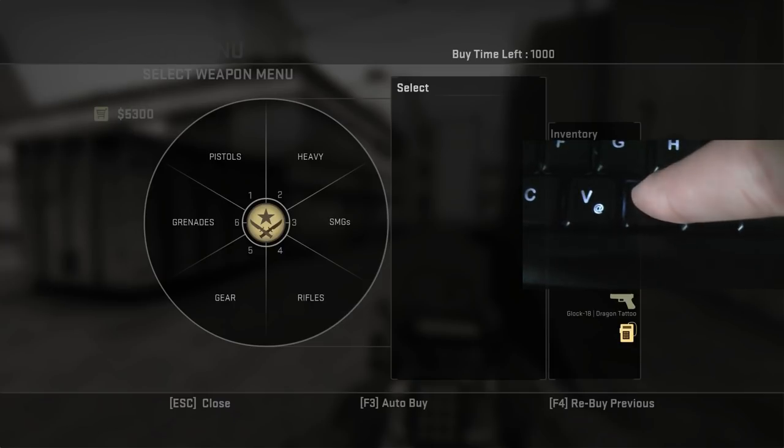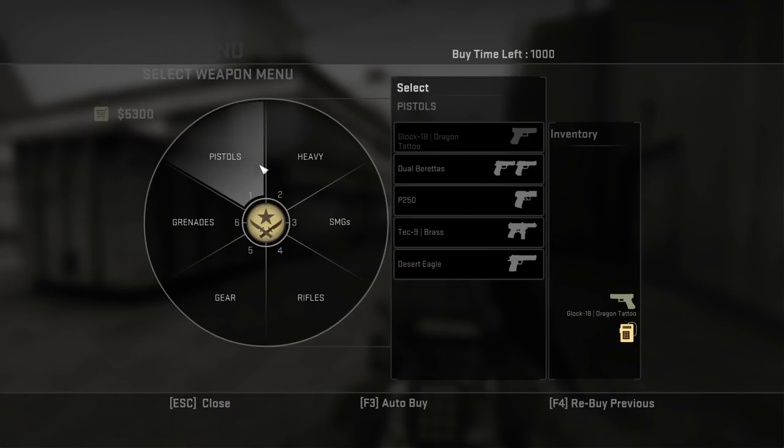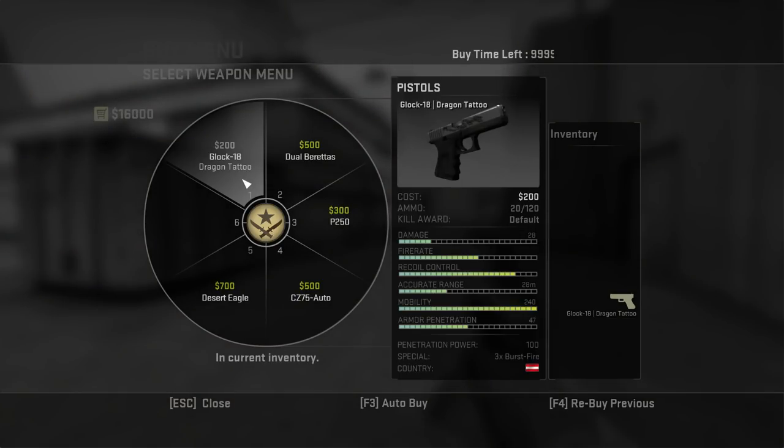When the round starts, simply press the B button to access the buy menu. You'll see the categories which can be opened by clicking on them, or by pressing the corresponding buttons.